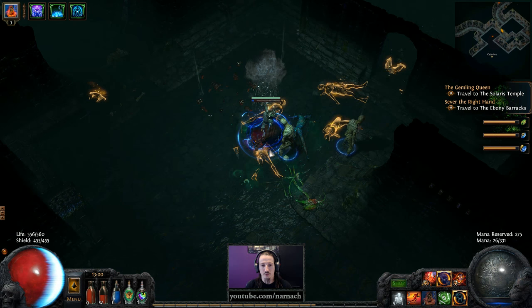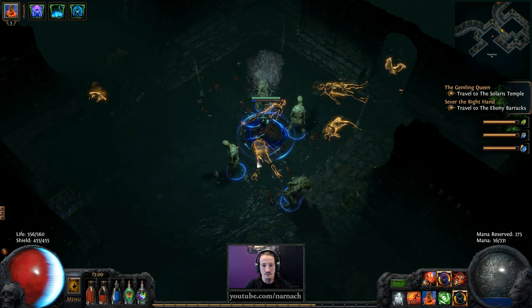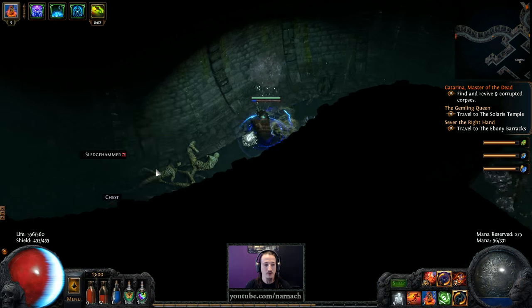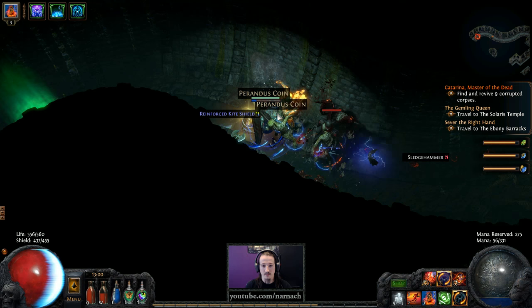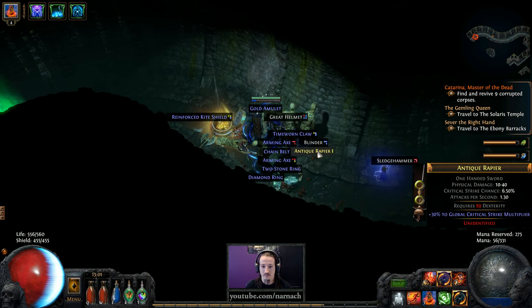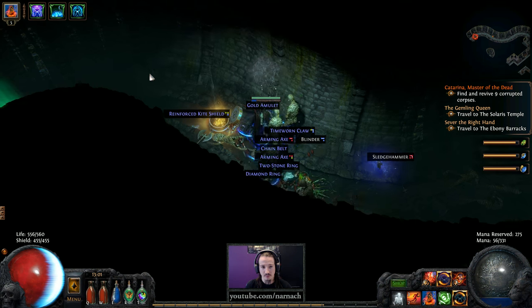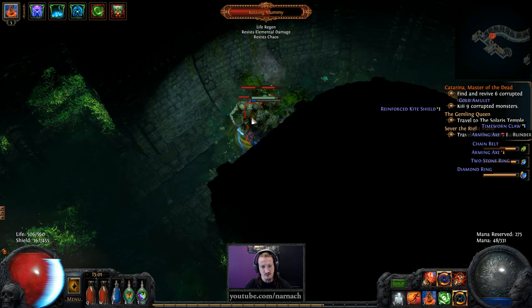Corpses, zombies! Yes, got 5. Excellent! Find and revive 9 corrupted corpses. First I'm gonna have a look for the Perendus Chest — I want my coins. Anything good in terms of drops? Nope. Great Helmet — that's a Templar thing that might be useful. Reinforced kite shield, meh. Revive, kill, revive again — if I remember the procedure correctly.